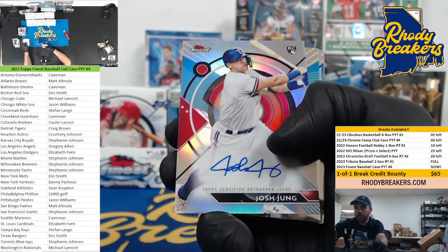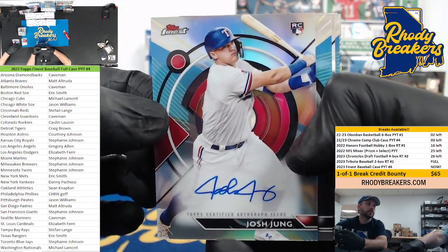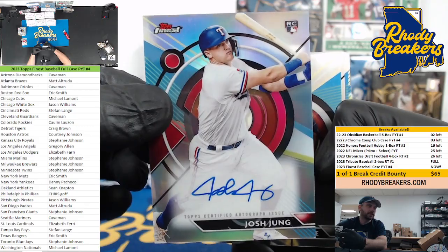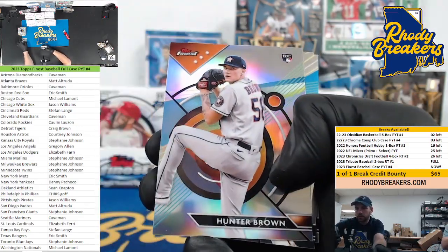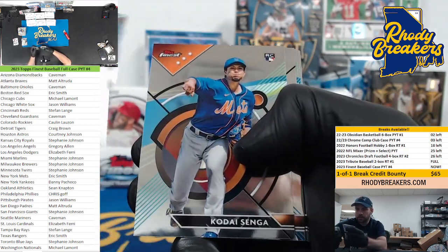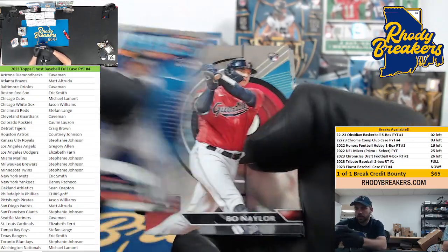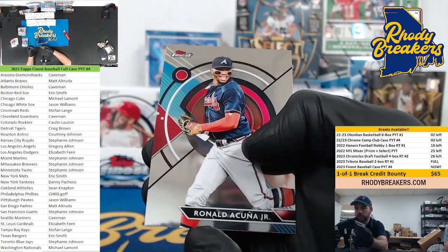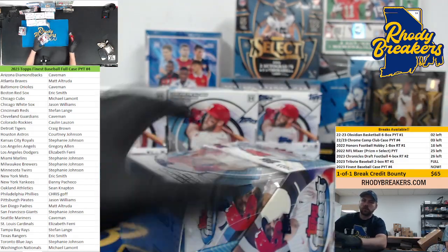What's Finest, LuBob? Josh Young — we hit his base auto last case as well, I believe — Texas. There you go, Eric — that's a nice hit. This kid's pretty legit, he might be in the .270s right now. Nice Young auto — that's a good rookie. Hunter Brown. I'll take that. Headliners Arenado. There's a Senga base. Moreno rookies insert, DL Hall, Spencer Steer refractor, and Acuna. All right — Josh Young, nice young, nice young. A little something something starting.